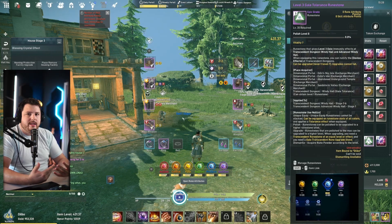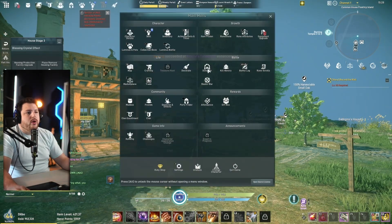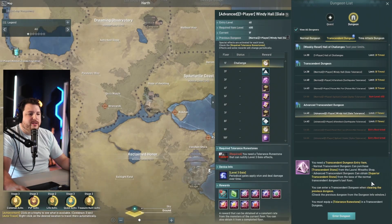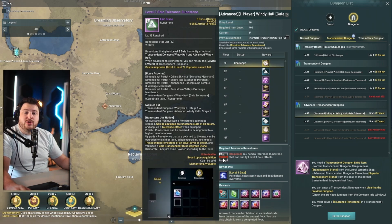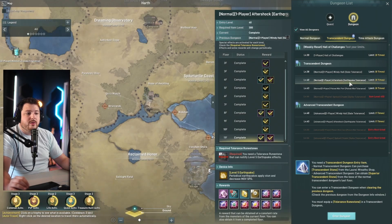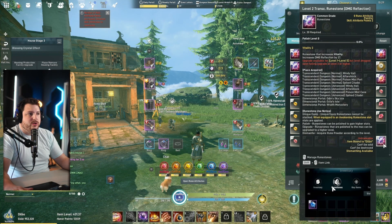Tolerance rune stones allow you to have certain immunities to effects inside dungeons. For example, this level 3 gale tolerance rune stone is a requirement for the advanced one-player Wendy Hall gale tolerance transcendent dungeon. Some dungeons have specific effects in them that require a tolerance rune stone to access or survive, so you need the correct one equipped.